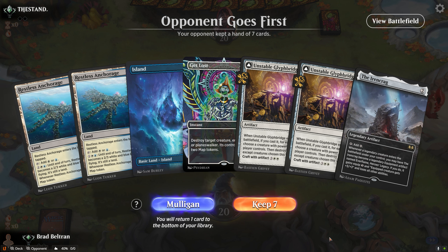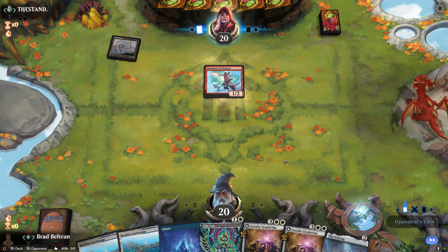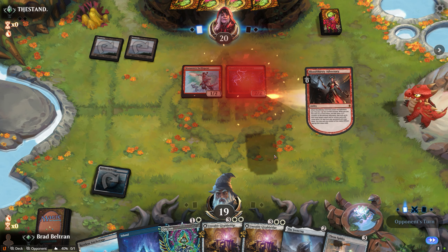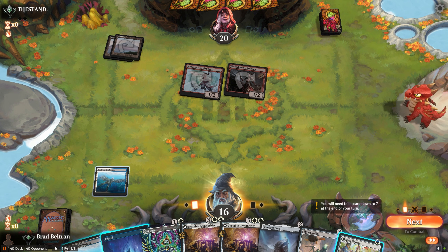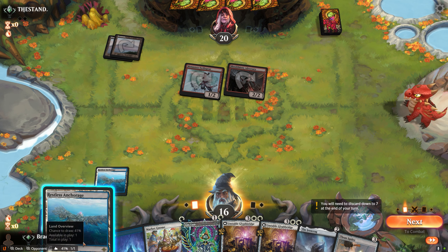Game 1, on the play. This is a keepable hand. We've got a good answer to aggro with Get Lost, as well as an Ironcrag in case we want to ramp. We see a very fast start from opponent. However, I believe our hand is pretty well suited to fight their board. While I could play Get Lost by playing out an Island, I think it's more important to get our tap land out of the way. And considering we drew our Market Gnome, it's a great body to put out.